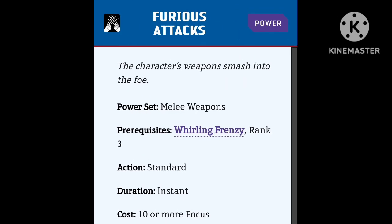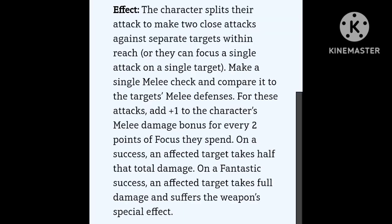Furious Attacks — prerequisites: Whirling Frenzy, rank 3. Standard action, instant duration, cost is 10 or more focus. You split your attack and make two close attacks against separate targets with a single melee check. You add plus one for every two points of focus you spend. On a success they take half total damage; on a fantastic success they take full damage and suffer the weapon's special effect. The only difference between this and Focus Fury is that this allows you to attack multiple targets — Focus Fury only allows a single target. So I would avoid Focus Fury and just go with this one. It's a better power; it does the same thing but has more range because you can target multiple targets.